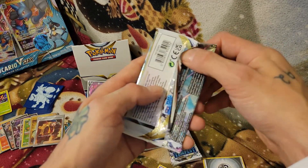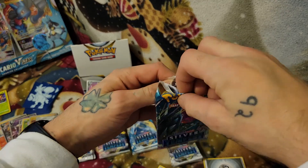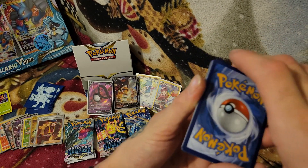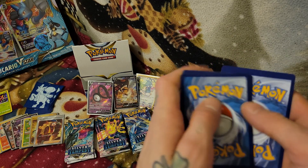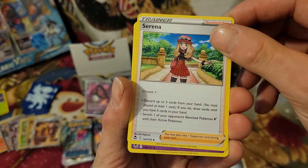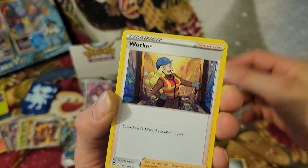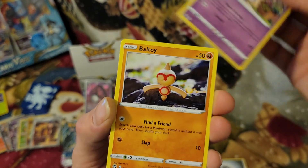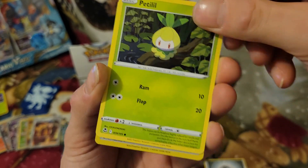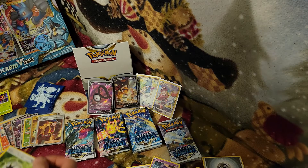Going one by one through these packs. Two, three, four — let's go, fighting metal energy, metal energy. There's the lovely Serena — I'm really hoping I can get the full art of this card. Another trainer here. Not the reverse yet — energy, okay. I like these energy cards. And another Malvi — nice, nice.